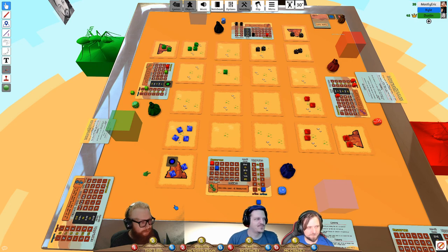Eric clarifies it's a network drop, not a computer reboot. He restarts Tabletop Simulator since he can't find the game session. One player jokes 'we can't play the game' without Eric since everyone plays simultaneously. The group waits as Eric stabilizes his connection.